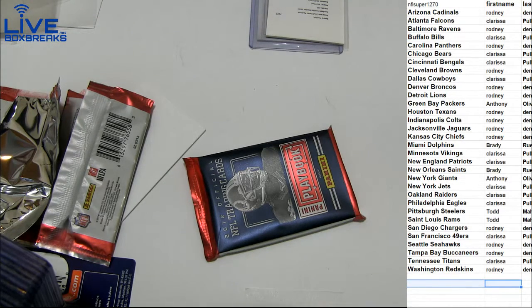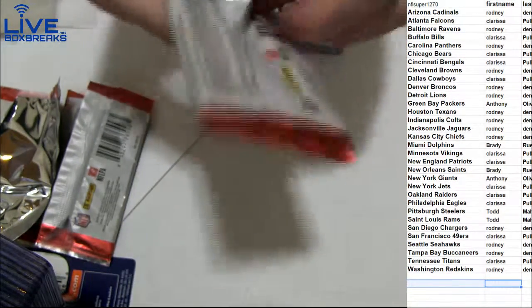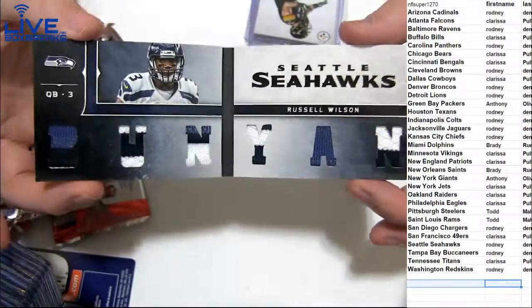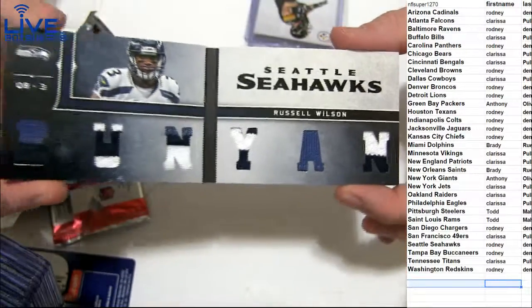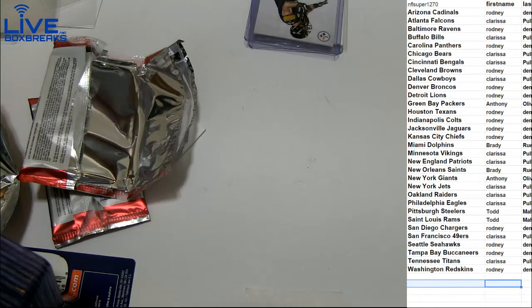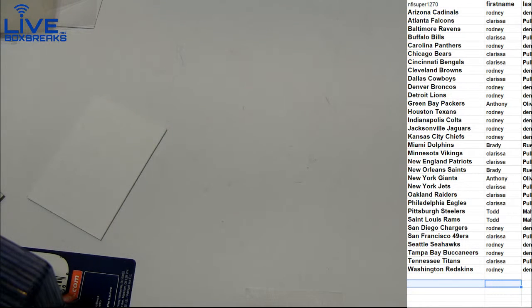Russell Wilson for Rodney, come on auto! We'll take the patch book, no auto — we'll take the six patches, rookie patches, Russell Wilson. Huge, very nice, Rodney. The points are good, man, it's just they're not very fun to pull. Nice box — Stafford Russell patch, good stuff, 1290.